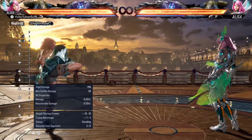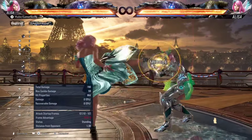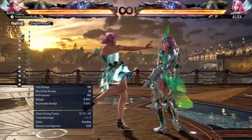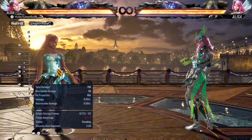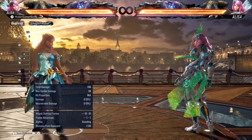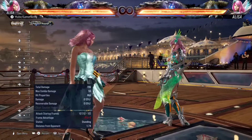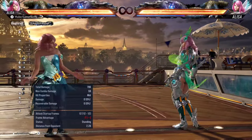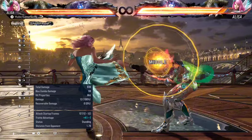Next up is her down forward four, which is perhaps one of her most underrated moves — this move is godlike, especially on Alisa. It's a 12-frame poke that's only minus seven on block and creates massive pushback on block. 12-frame poke is ridiculous. What makes this mid so good is the space it creates for Alisa — massive pushback, a very good defensive tool. Alisa is all about movement, and this gets you out of the opponent's pressure and creates that perfect space she wants to be in. At high level, top players spam this move — it's so good.